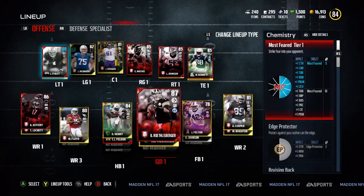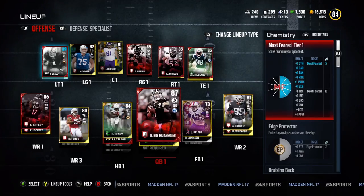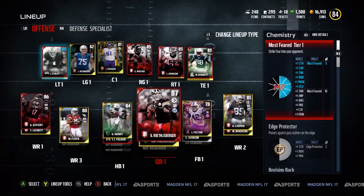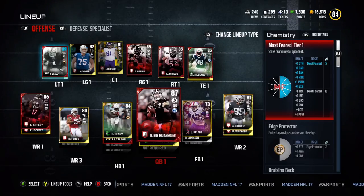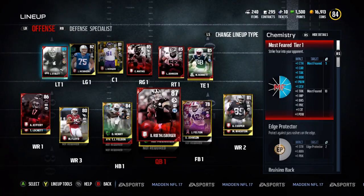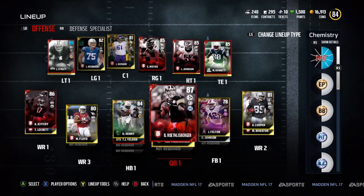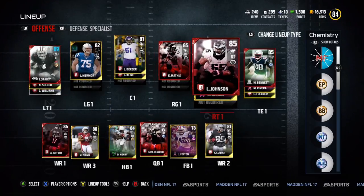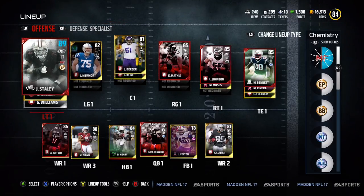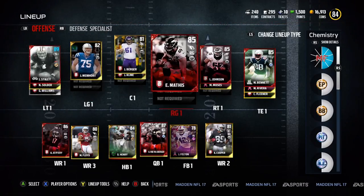The first tier of that chemistry gives you plus one to catch, carry, tackle, run block, and zone coverage. You have to have that going on to do the second challenge section of 16. I ended up having three most feared players just from doing those challenges, then had to go to the auction house to buy two more — which is why my coins dropped significantly.